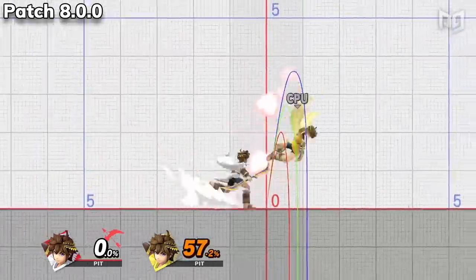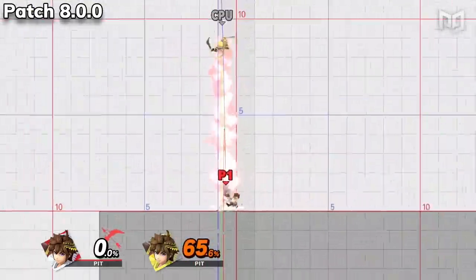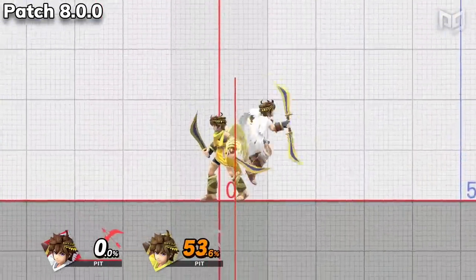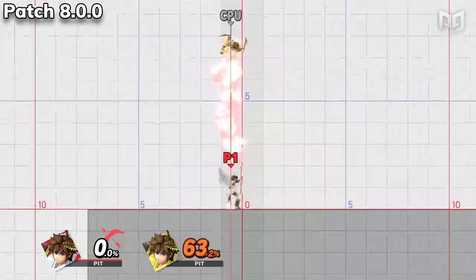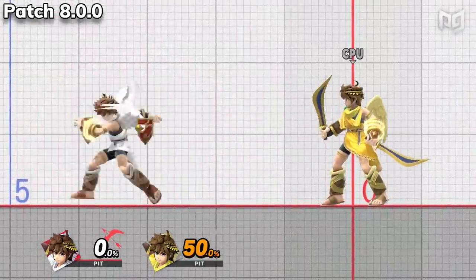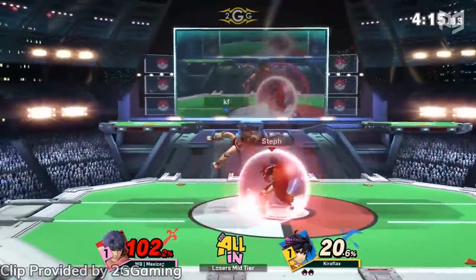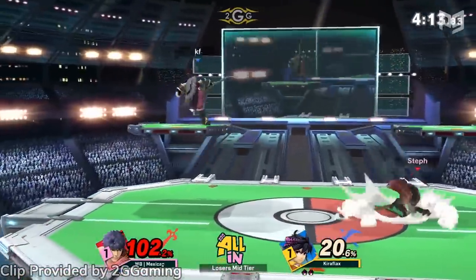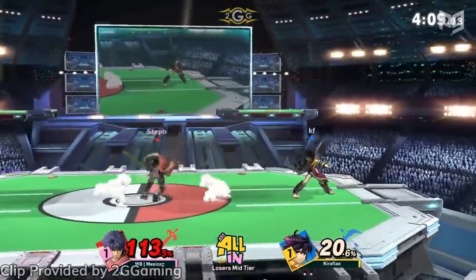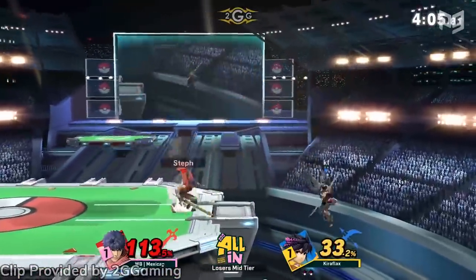Pit and Dark Pit got some identical changes this patch. Down tilt now knocks players at a different angle and a shorter distance. The final hit of up smash now has more knockback. The launch angle of down smash has been tweaked. Up air comes out quicker, has less end lag, greater knockback, and an adjusted knockback angle. Lastly, the Pits can now quickly get out of their down B. Unlike most characters this patch, the Pits' changes appear to be more like adjustments than buffs, meaning they'll probably still be, well, Pit.